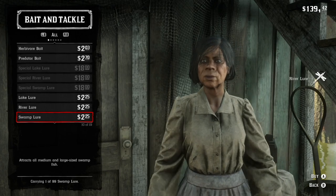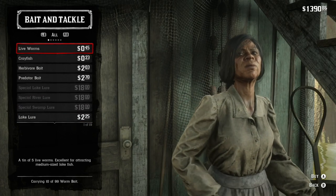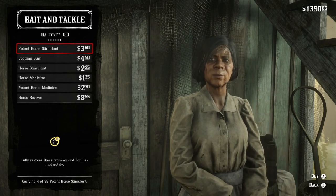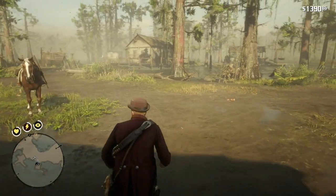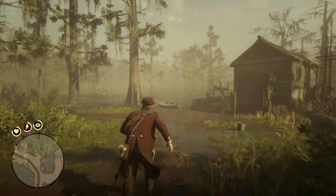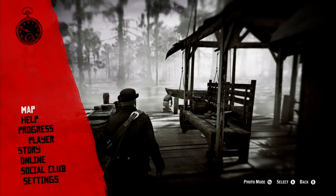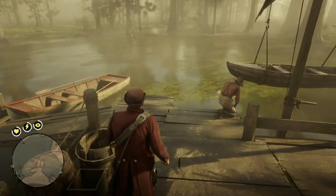They're used in case you don't have any bait. Once you got all that bought up, you really don't need to buy anything else from her, though she sells a lot of stuff. Now there is a certain shack you want to walk to — I'll show you on the map — it's this shack right here in Lagras. You can borrow a boat and go fishing right here.